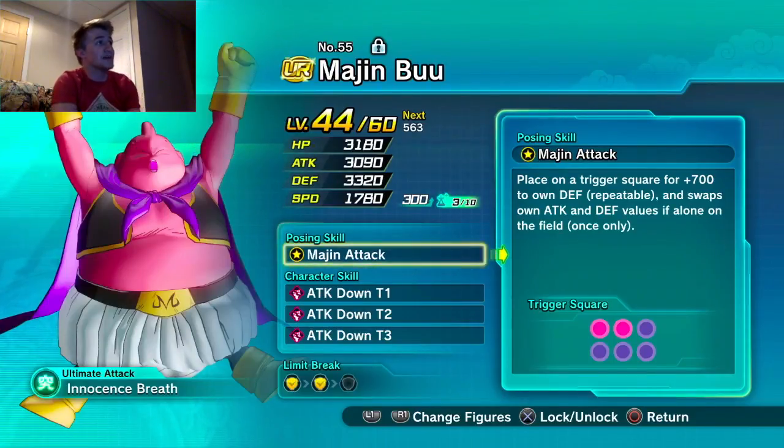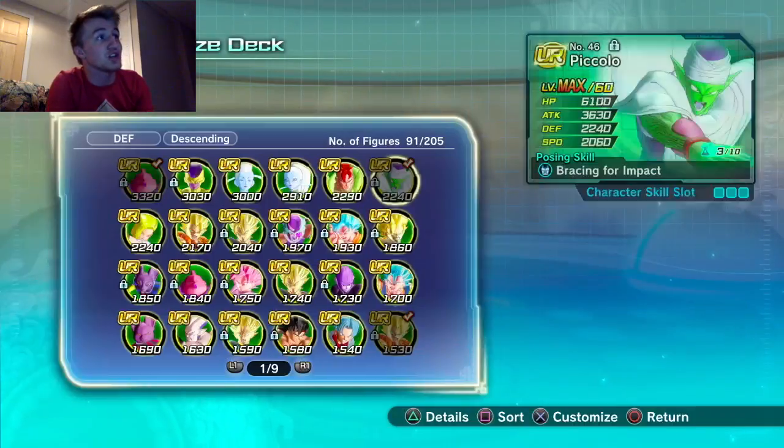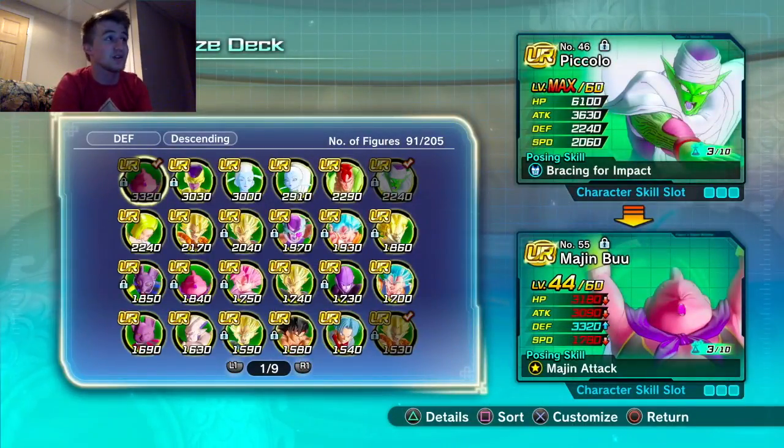Golden Frieza has 3000 defense and when he gains his 700 defense bonus, he reaches 4000 — which is absolutely insane. I'm going to go back to the Piccolo setup and take Wiese out, keeping Bardock in. Piccolo is basically there to make sure your master doesn't die.